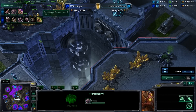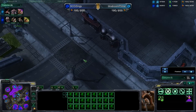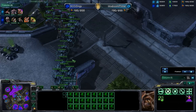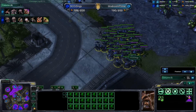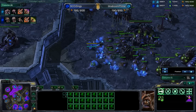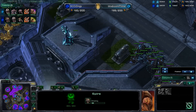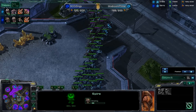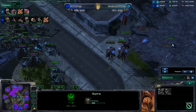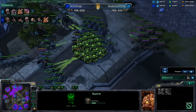Ventral sacs are now finishing up, so it looks like he is preparing for some drops on his overlords since overlord speed was done quite a while ago. Up comes this huge army from Baboom, but the supplies are equal, so we'll have to just see who comes out on top here. There were some corruptors just now finishing, and yes, this is going to be a greater spire as we can see it just starting. There's also a spire coming up for Baboom, so if he just goes for straight corruptors or mutalisks, he will waste this broodlord army.